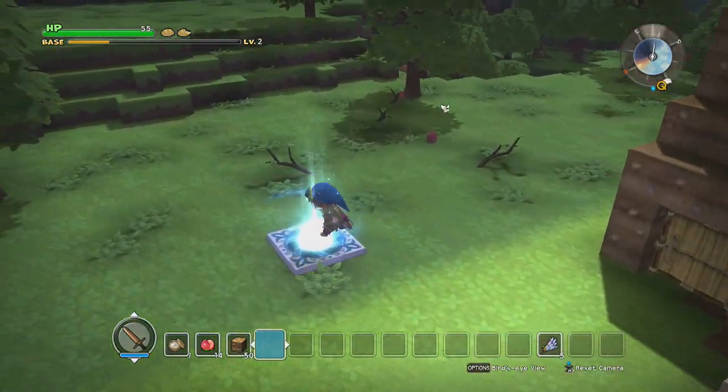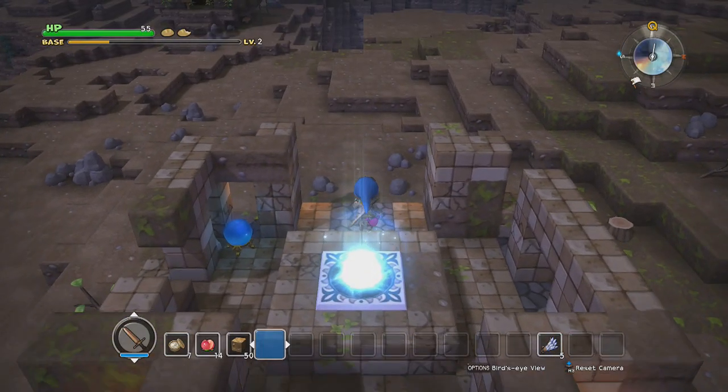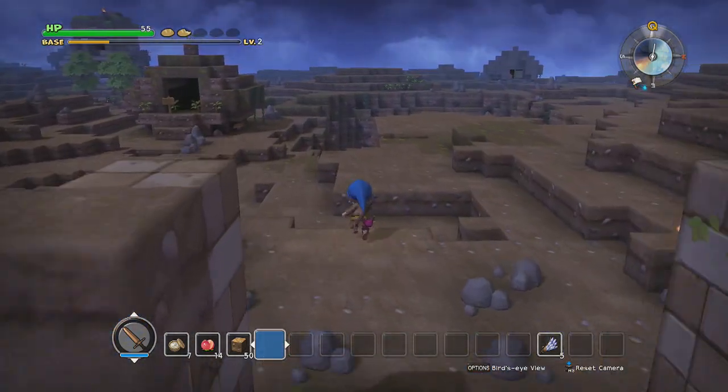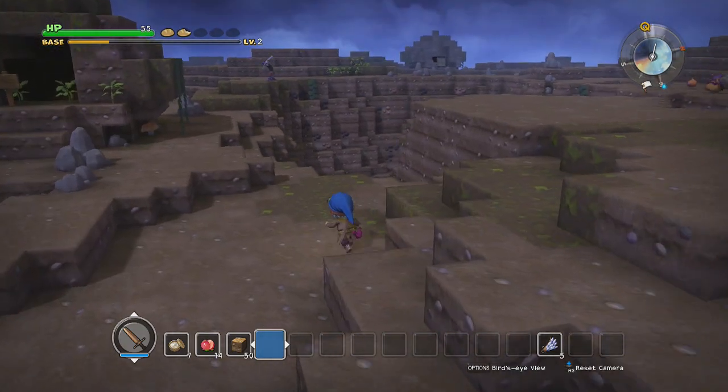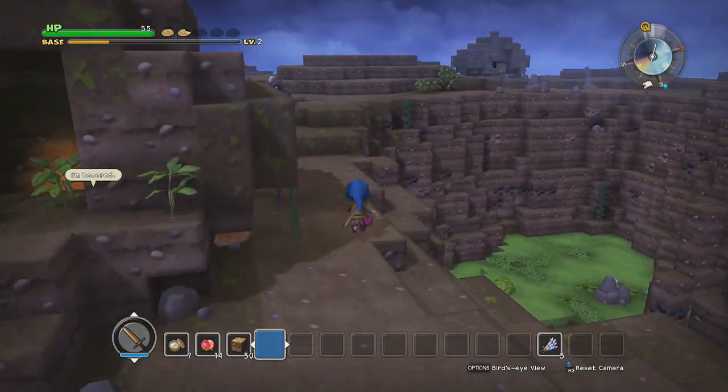For now we should be okay — nothing over there hits super hard. Plus we can probably kill them faster than they can kill us at this point. Alright, but time to explore. So what are we looking for in this area? We're looking for some materials, first off.